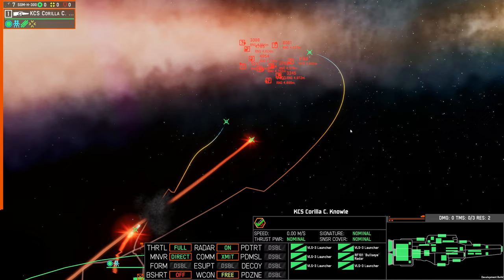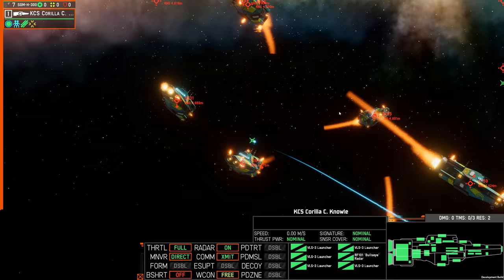There are three main factors that will contribute to your corkscrew missile failing to connect: the size and movement speed of the target, the strength of the missile's guidance track on the target, and the maneuverability of the missile.